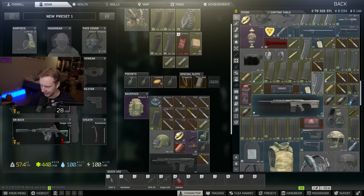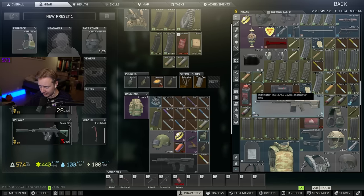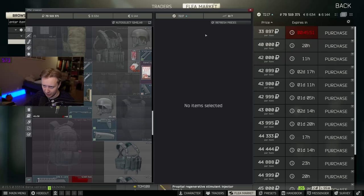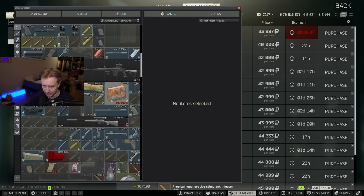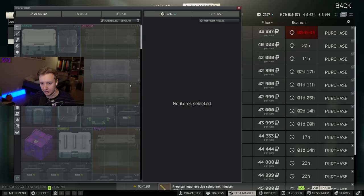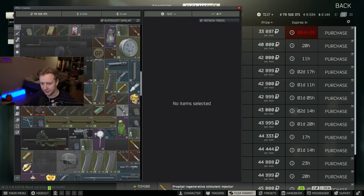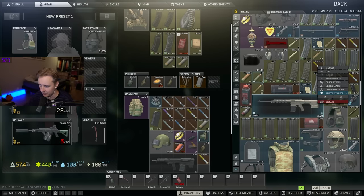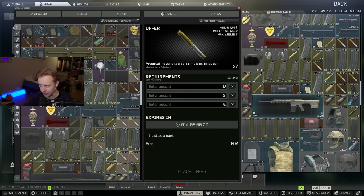The last thing I'd like to talk about is quite important because it's going to save you a lot of time if you like to sell on the flea. Right now, it's much faster. You right-click on the item you want to sell, you click add offer, and on the top right it will tell you the minimum, the average, and the maximum price. If you auto-select similar and click it once, it's going to save it for future trades. Then you can just click minimum and click sell.